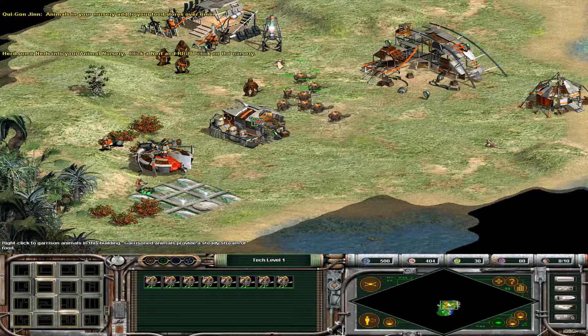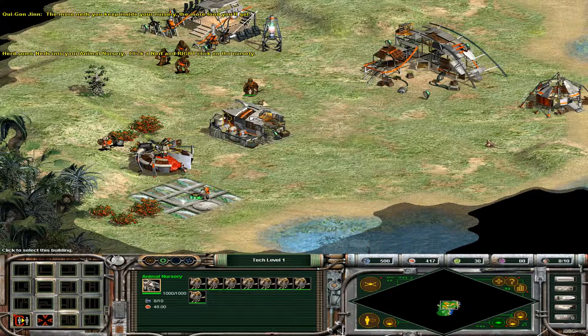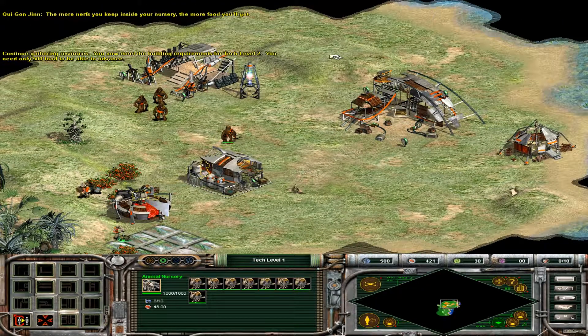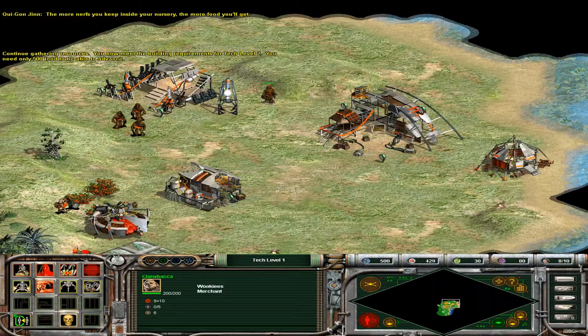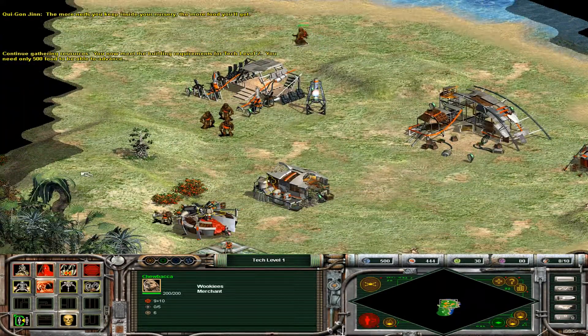Animals in your nursery add to your food stores over time. The more nerfs you keep inside the nursery, the more food you'll get.